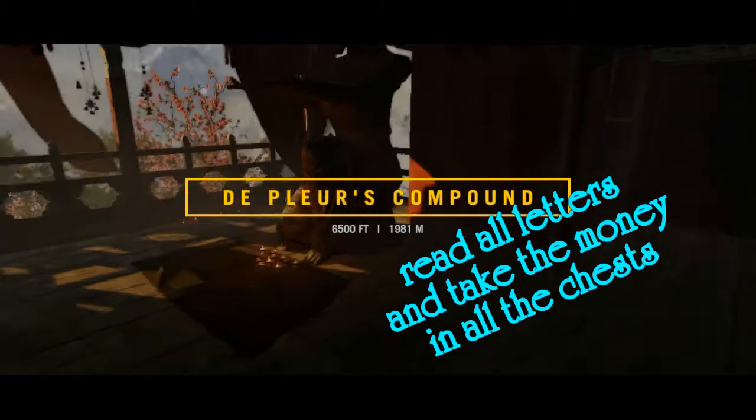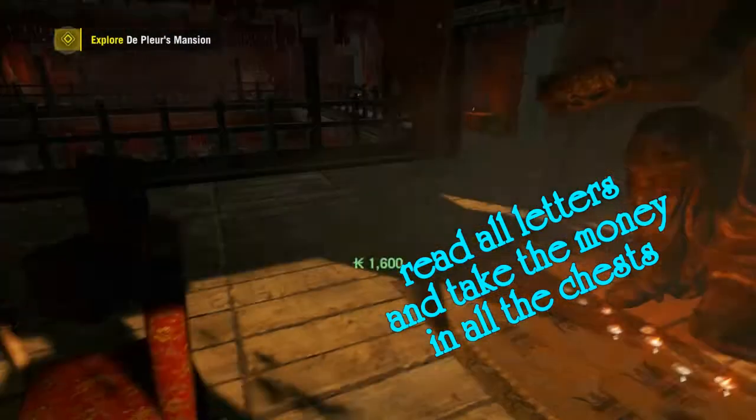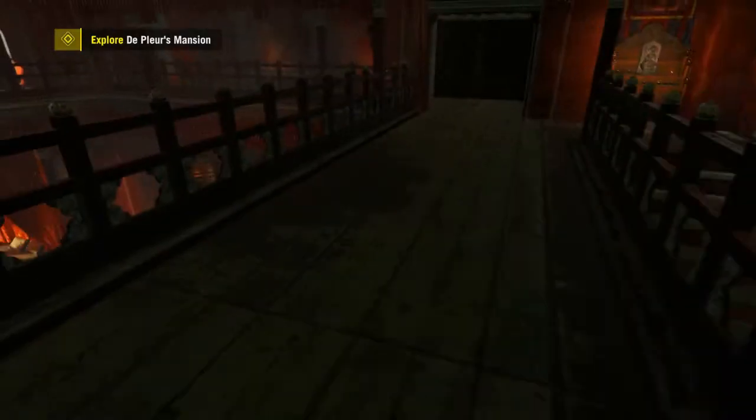The minute you have control of your character, just walk around and look for everything you can get your hands on. Loot every cabinet. You're going to need to get all the money you can get your hands on.